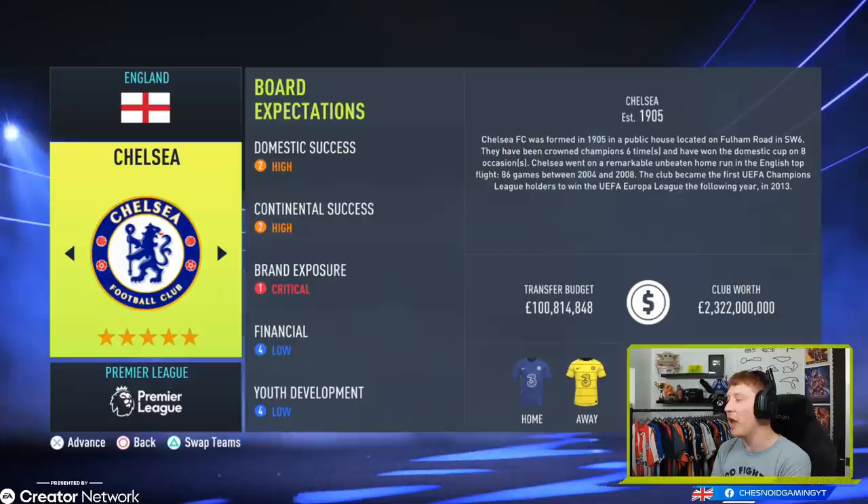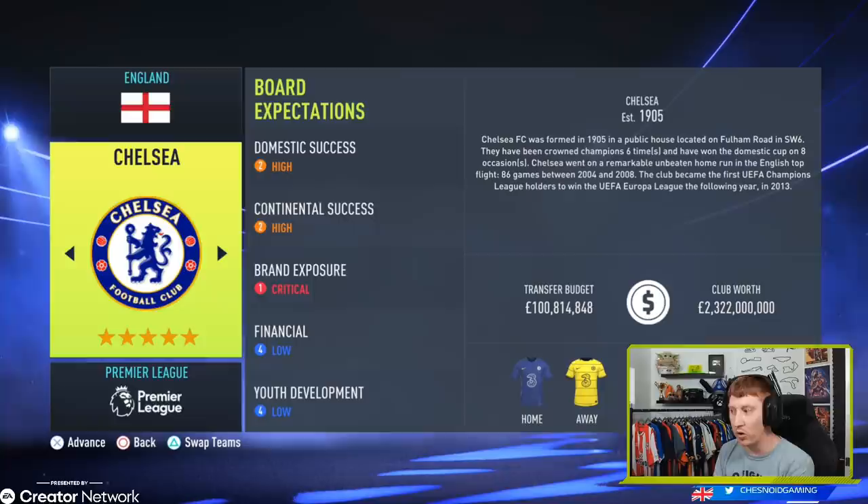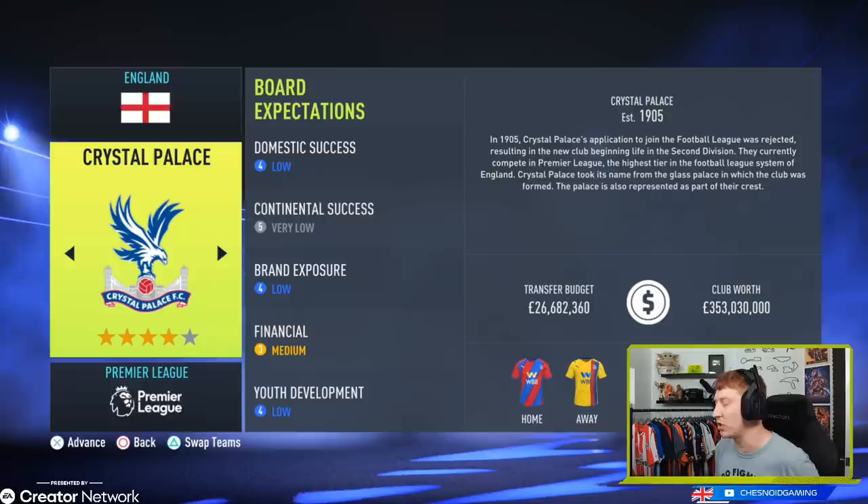Staying in the league is a little low for the expectation at Chelsea though. A £100 million transfer budget is available to you at Stamford Bridge. You don't necessarily need to spend that because the squad is already monstrous at Chelsea, with the addition of Romelu Lukaku in the most recent transfer window. High domestic and continental success is expected. With title aspirations in the Premier League and being reigning Champions League holders, you're going to want to win trophies every single season. Brand exposure is set to critical — the money machine will always tick over as long as Roman Abramovich is in charge.